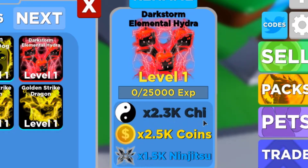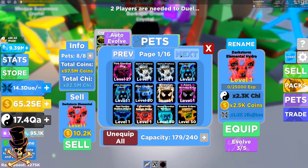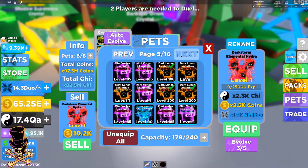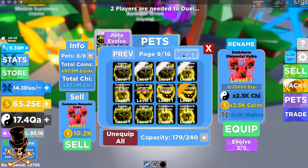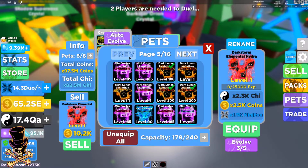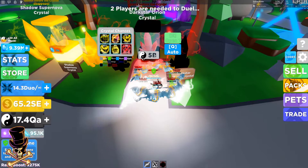Wow, the level one unevolved state is 2.3K power, 2.5K coins, 1.5K ninjutsu. Let's see if we have a comparison. There's a Legend Dark Lunar - do I have an unevolved Dark Lunar? I already got rid of it, so I don't really have anything to compare it to. But I imagine it's gonna be better because we're gonna be able to Z Master this pet. So we got the new pet - that's what we were going for.